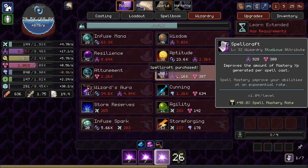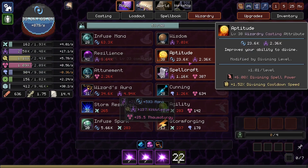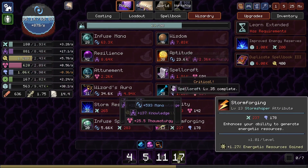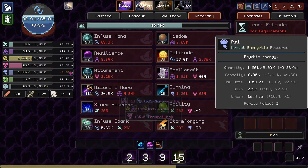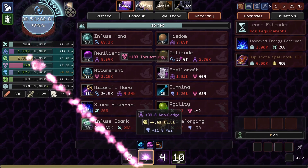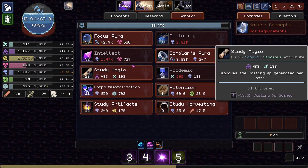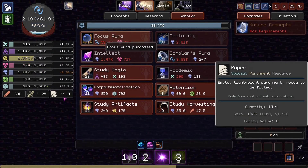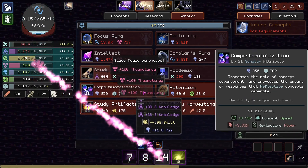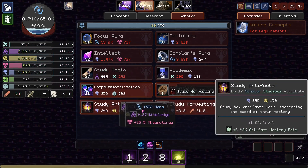We don't have enough Thaumaturgy storage to get another Attunement yet. We're losing a third of a point of Psi Energy every second, so we're almost basically broken even already. But there we go — we're getting a little bit of positive juice there. We can freely spend our stuff.